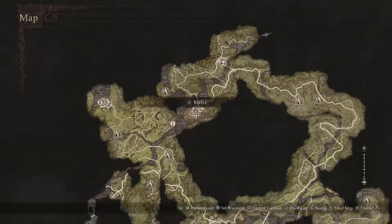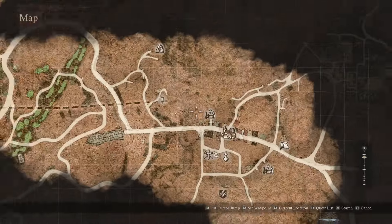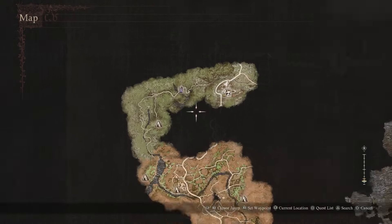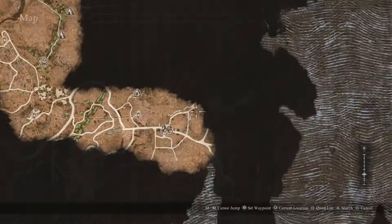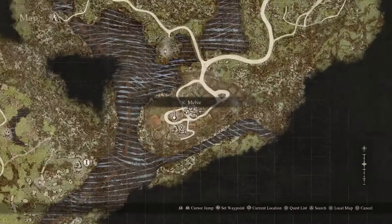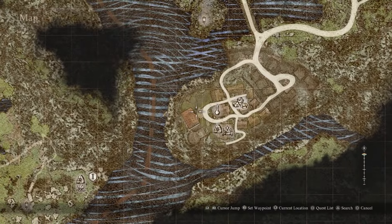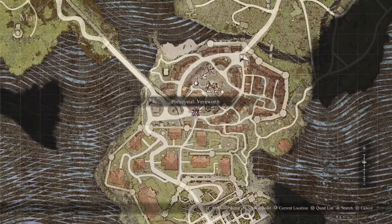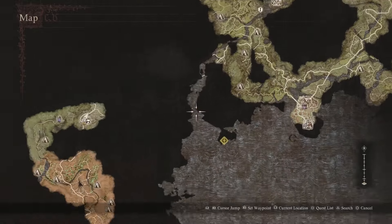If you really want to speed this up, what you can do is put a port crystal — a portable one — right here. Run in, grab your fruits, and sell. Then if you have a second one, you could put it right here at Melve, go buy fruit and repeat right here. Or if you don't have a second one, you can teleport to here and just take this ox cart.